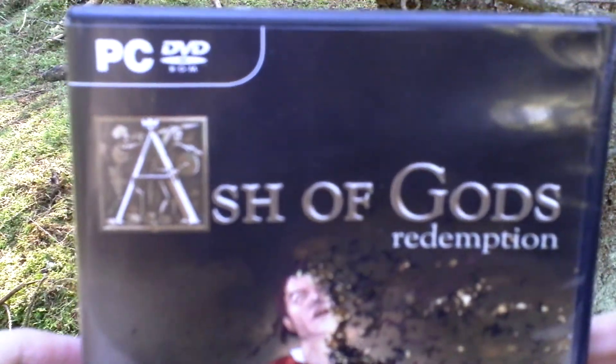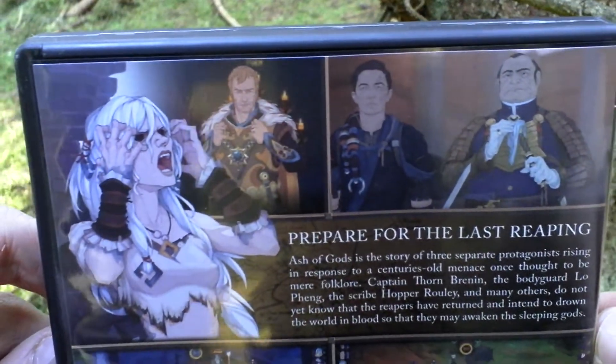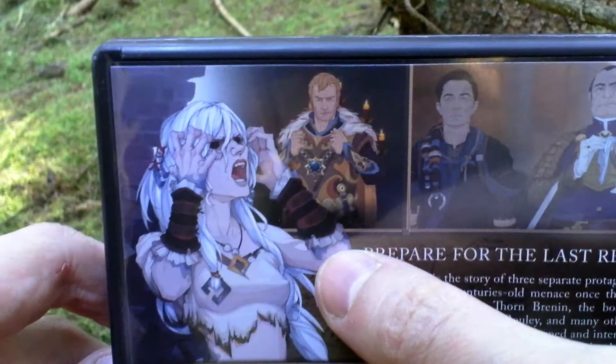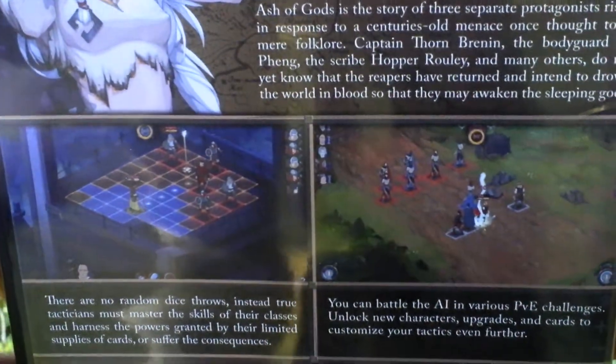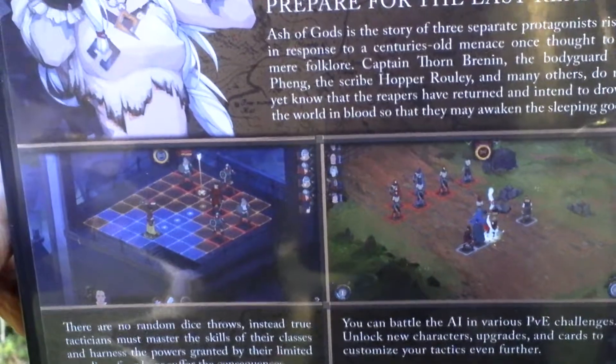Let's take a look at the box art — it's released as a plastic DVD case retail. On the back side we can see some pictures from the game and text about the game. This shows the role-playing visual novel part where you make choices, and here is the tactical battles part where you fight with your squad against enemies.